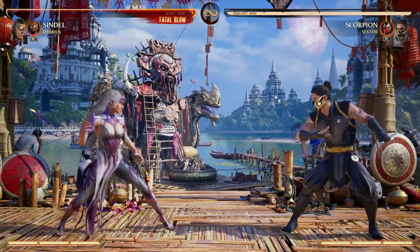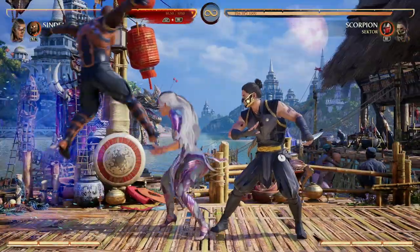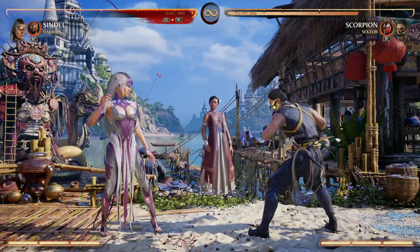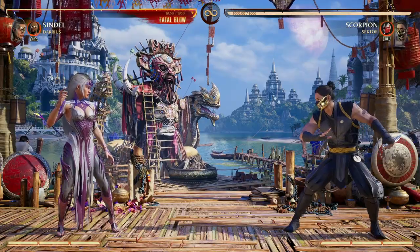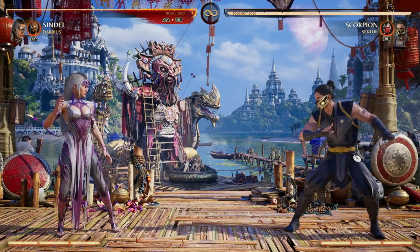What I like doing a lot is Sindel's forward four three move, which is a low. I like to throw out Darius's forward cameo for an overhead, then go for that while the overhead hits — basically creating an unblockable mix-up that is both a pop-up and a combo starter. Plus Darius gives Sindel a bit more range. I think Sindel really benefits a lot from Darius's moveset.